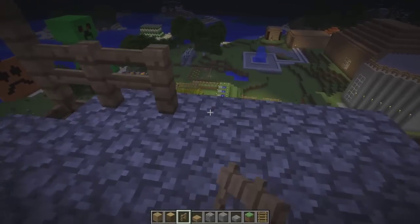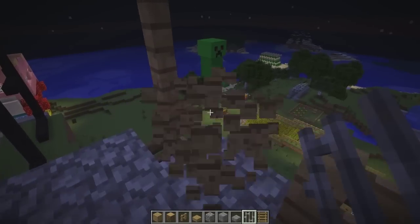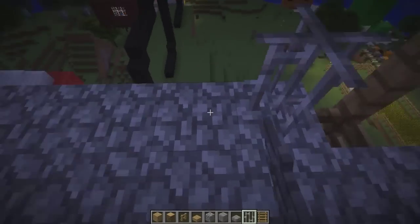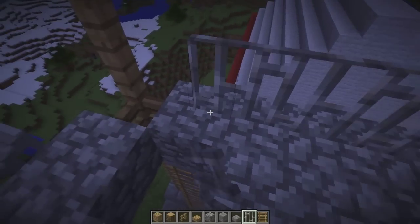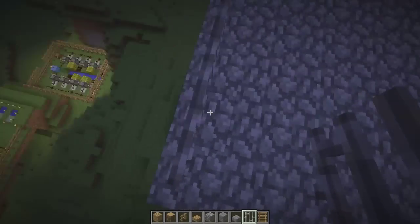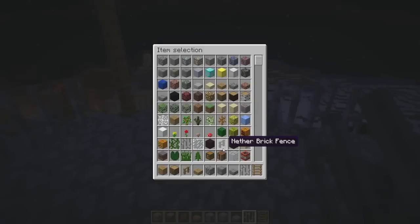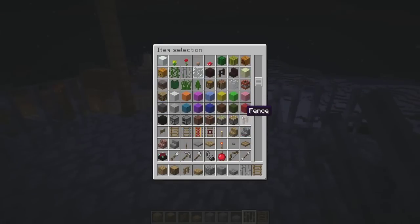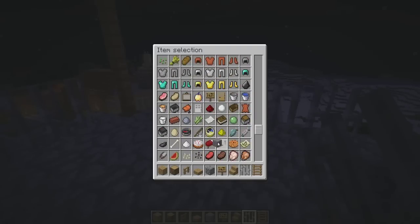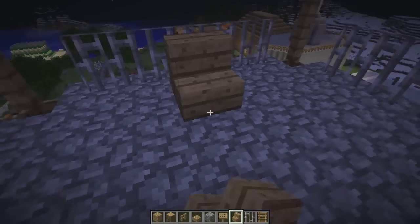Actually, I want to put these iron bars in just to make it a bit more of a shotgunny, prison guard watchtower appearance. And because of the patch, you can actually go through gaps like that. So what we've got to put up here — we've got to put a chair, because the guy who's going to be pitched up here is going to be sitting down for a while, looking out for any mysterious stuff.